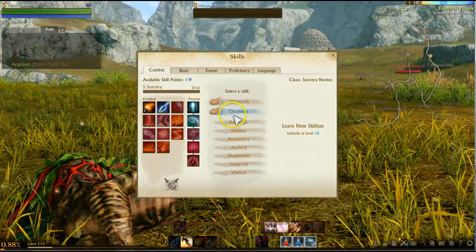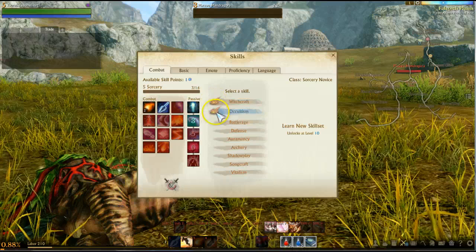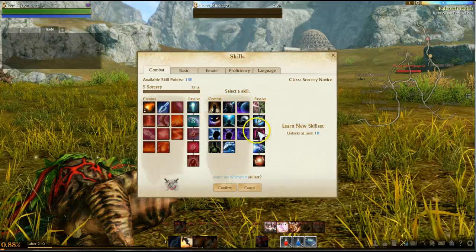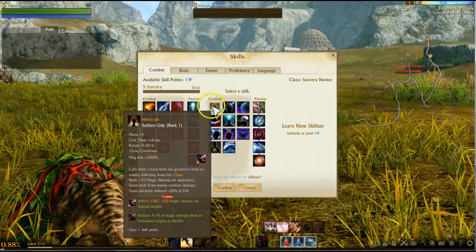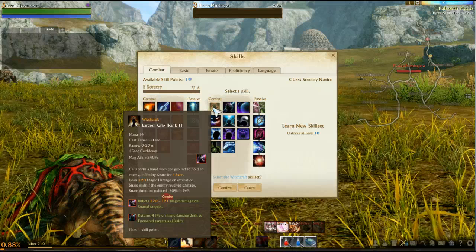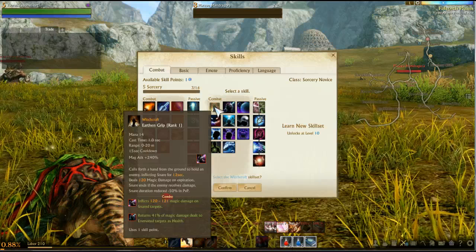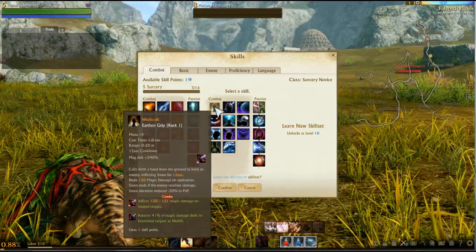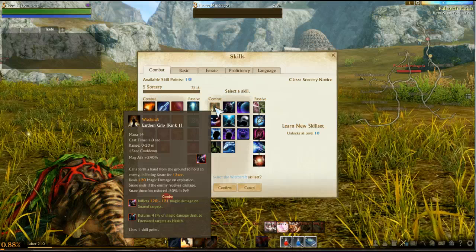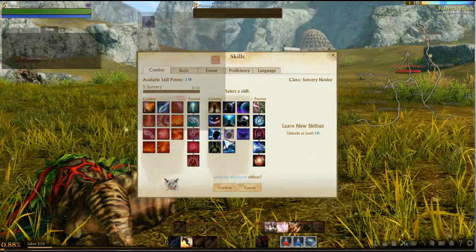So you pick a different class — a different sub skill set. Witchcraft — I think these are showing you which ones they recommend, so we'll go Witchcraft. Because you do want to have three, and they all level up at the same time. Magic attack plus 240%, calls forth a hand from the ground to hold the enemy, inflicting a snare for 12 seconds and dealing 120 magic damage on expiration. Snare ends if the enemy receives damage — very cool. So it's like a root or a snare. We'll confirm that.